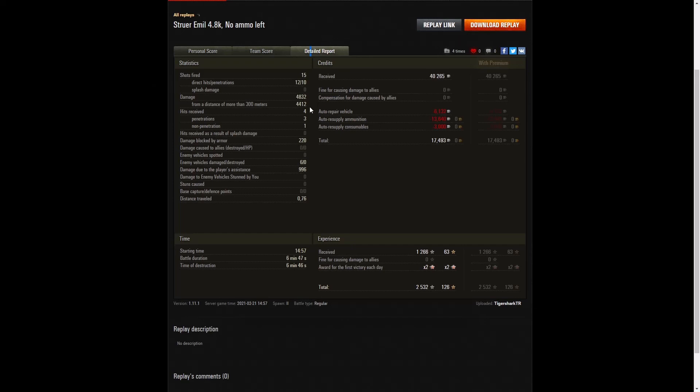4,832 hit points, of which 4,412 were at more than 300 metres — so the vast majority of the damage was at very long range. Four hits received, three penetrations, one non-penetration. That's the one thing about the Sturer Emil — it's got very poor armour: 15 millimetres at the front, 30 at the sides and the rear. If anything touches it, it's going to go straight through, so you have to try and avoid damage if you can. And that's where the gun depression comes in really handy.